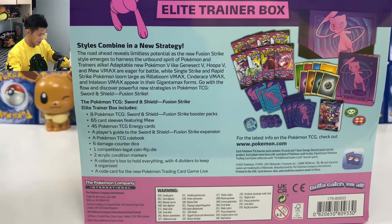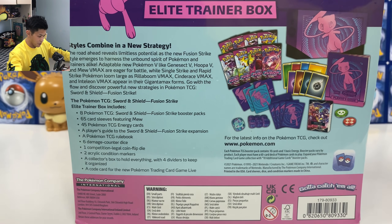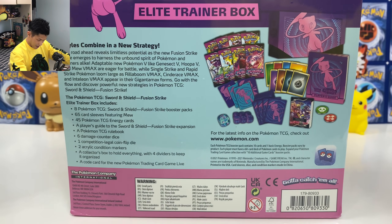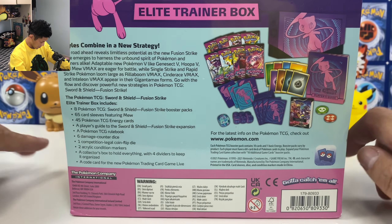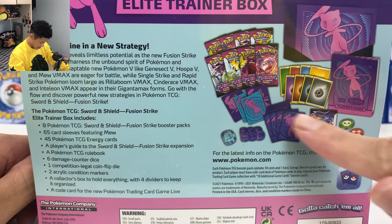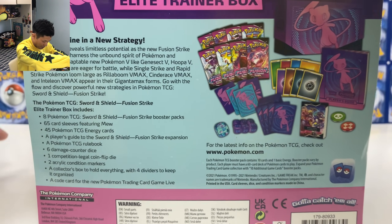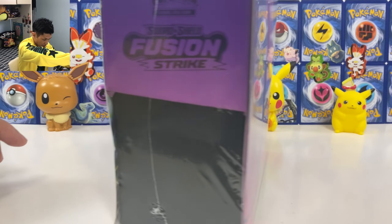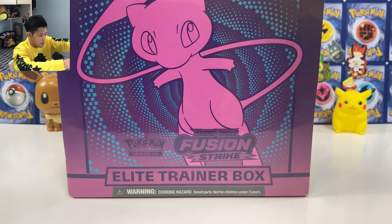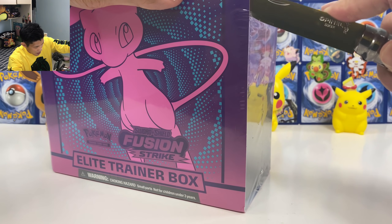This is the set we got Fusion Style. You got Mew VMAX Special Artwork, Gengar, and you also have the Espeon VMAX Special Artwork — my favorite Pokemon. I have to pull that card. And you got some dice and sleeves. I hope the sleeves are different from the Shining Fates sleeves. From this set onwards the sleeves are so hard to put your cards in. Hope they change that.